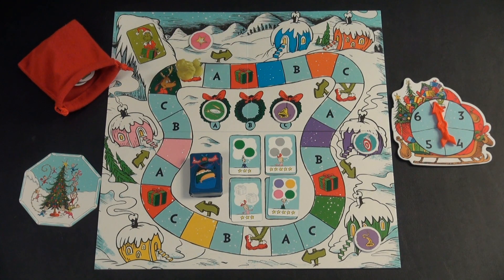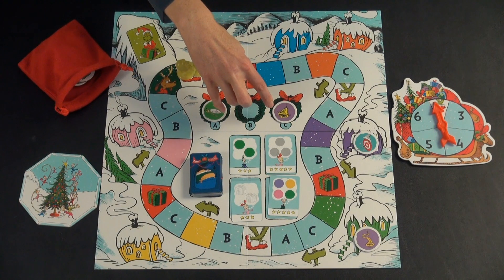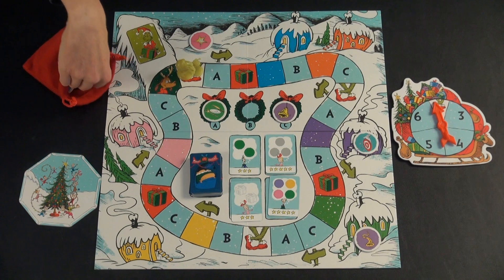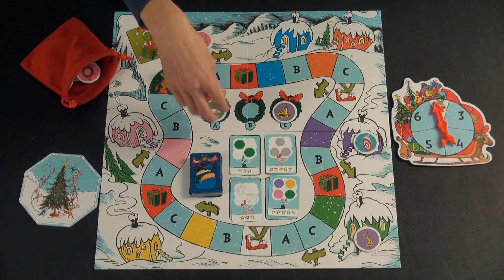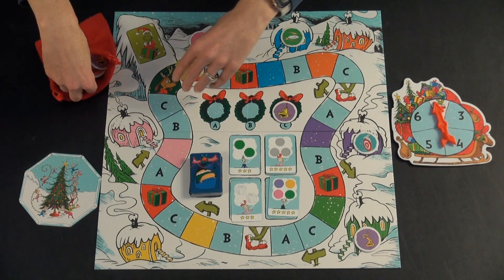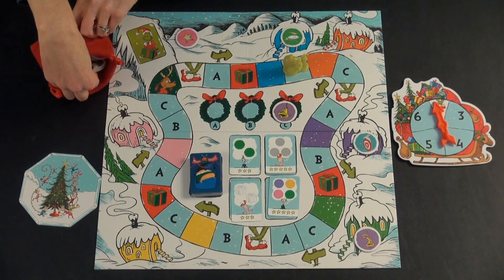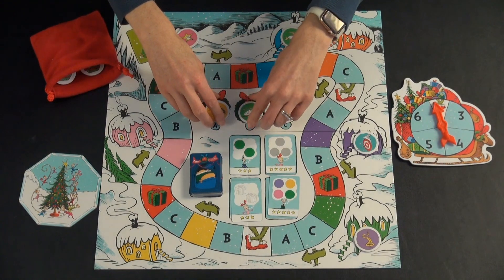Now you get to take a present. You can choose one of the presents on the A, B, or C spots — there's no B, so you can do A or C — or you can choose to draw one at random from the bag. We'll say it's Blue's turn and they just go ahead and take A. Now it is the time to refill everything at the end of the turn. The Grinch got what he rolled, so he went to B and took the pink one. Then you just refill at random, and it is the next player's turn.